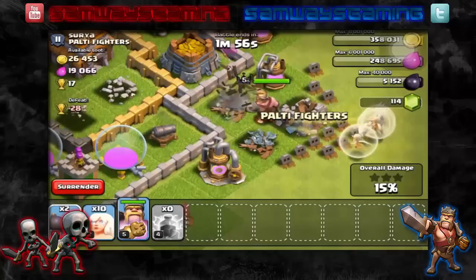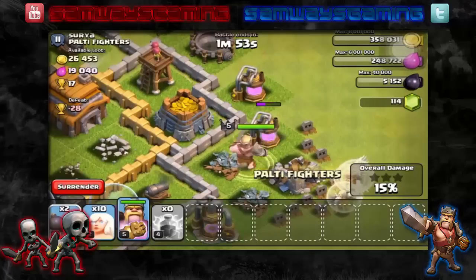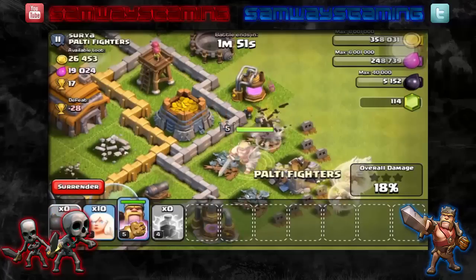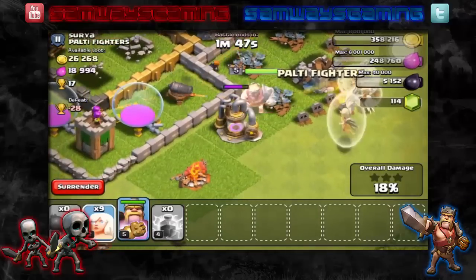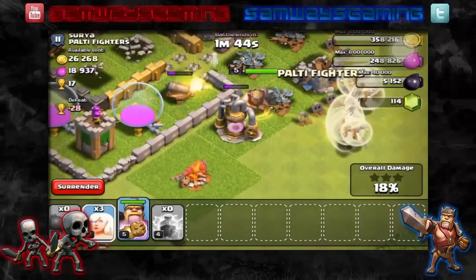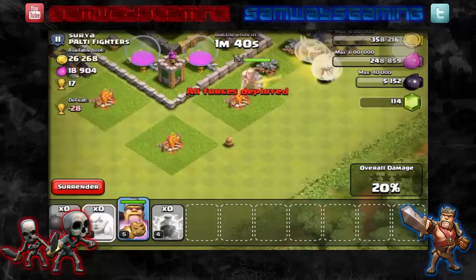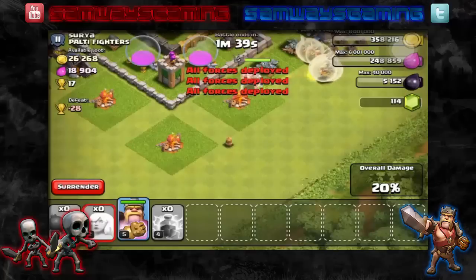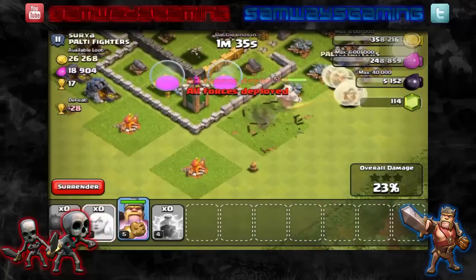He's tearing through this Elixir Collector, going for the other Elixir Collector. It looks like he's not going to go towards the Town Hall. I'm going to place down these Wall Breakers. Hopefully he'll go towards that Gold Storage. But what are you doing, King? You go one direction and then you go to the other one. Oh my God, I wonder where he's going now. Sorry about the lag, guys — I didn't expect that to happen, I don't know what happened there.